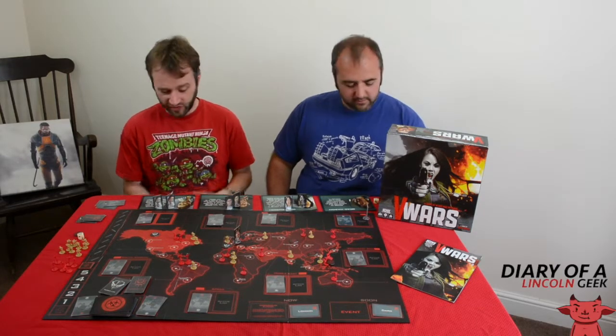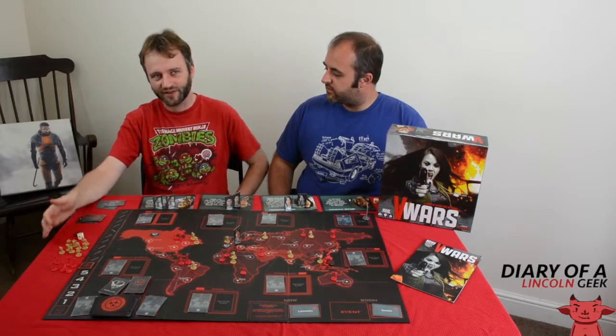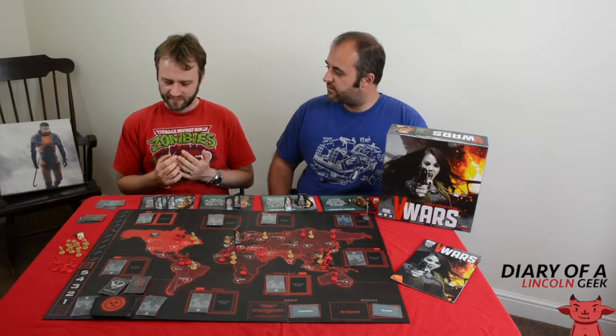One of the things that irritates me slightly: if you are the traitor — the vampire — there isn't really much incentive to stay undercover. In a lot of games like Dead of Winter or Battlestar Galactica, you're generally motivated to stay undercover to sow dissent and mistrust. While in this game, it's more in your interest to just out yourself as soon as possible and then go around biting the other players to find your teammate.